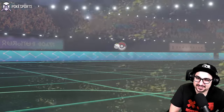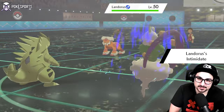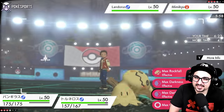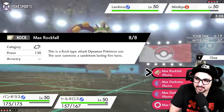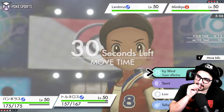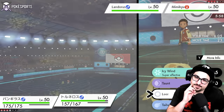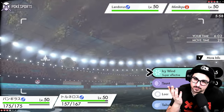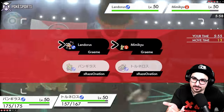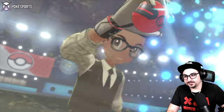Landorus is their lead. I have Icy Wind — the Intimidate does suck a little but we have Foul Play so it's not even that serious. I think I click Dynamax here because I don't have a better Dynamax option. I'll Max Darkness plus Icy Wind because the Max Darkness will go first. Do I Leer again? Hear me out — I could Icy Wind, but they can't Dynamax. The Icy Wind will help them next turn, which is the issue. So I think we Leer instead — last thing I want to do is help my opponent.